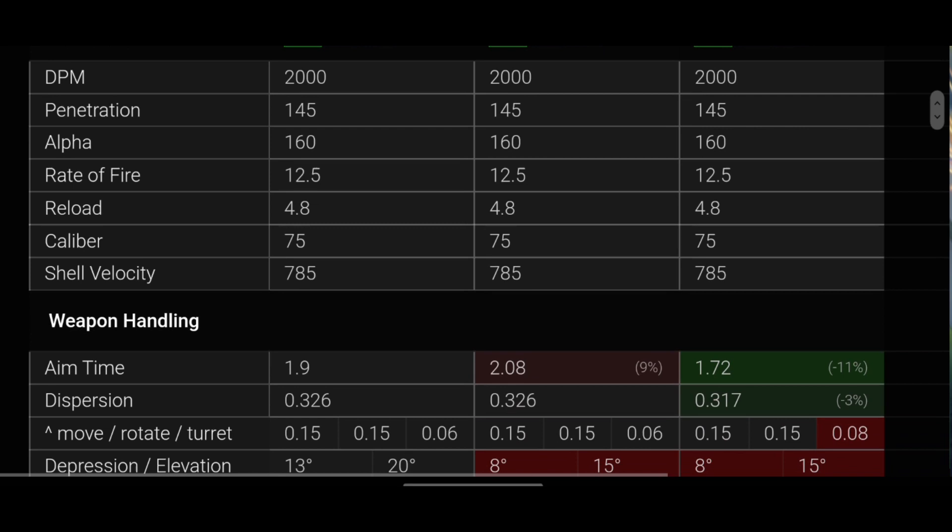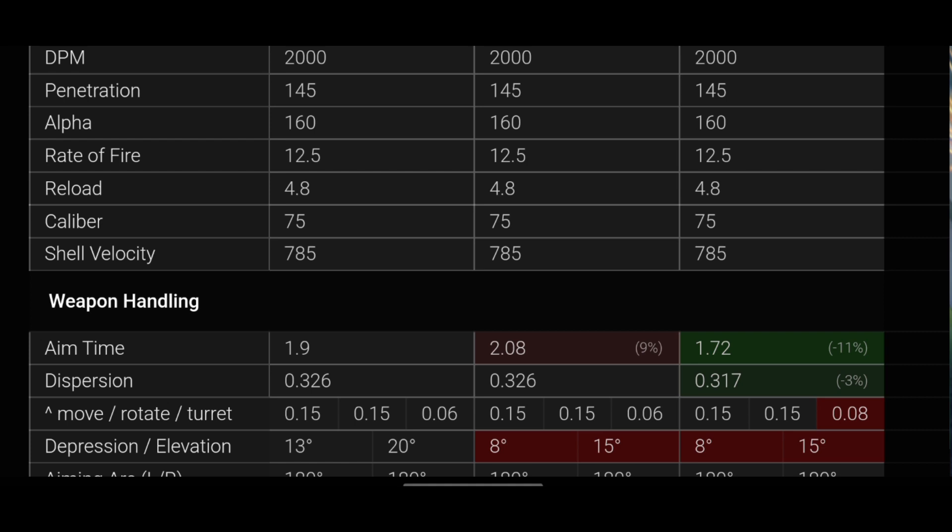The gun dispersion follows the same pattern — the Explorer is the best at 0.317, better than both others. When it comes to gun depression, the Cromwell B is the clear winner at 13 degrees, which is a massive difference compared to the other two, which both sit at 8 degrees.